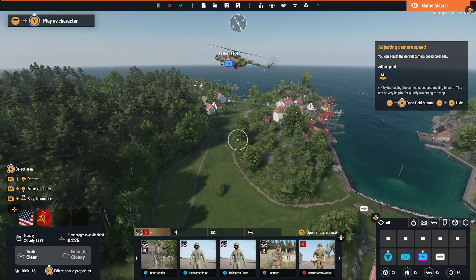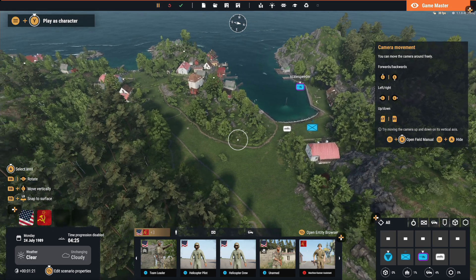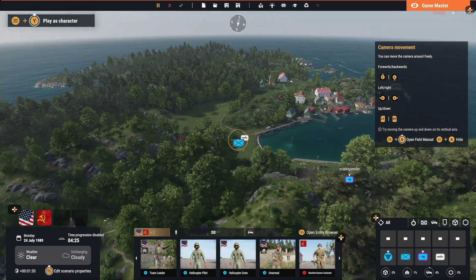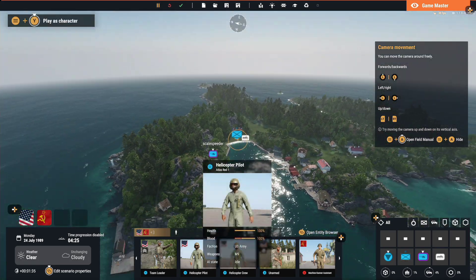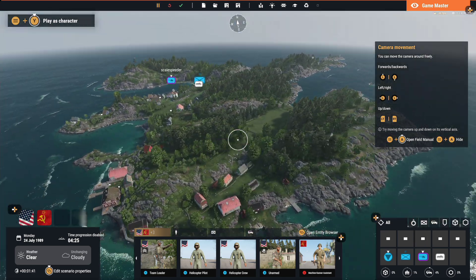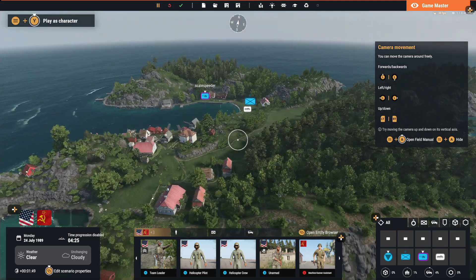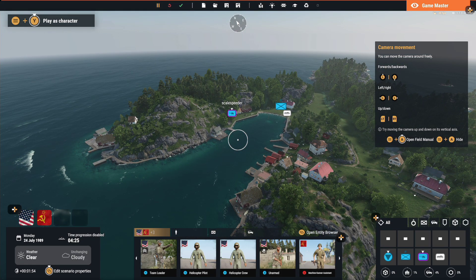So there you have it - that is how you can check out modded maps and the scenarios that come with them on PC and Xbox locally. What you're looking for is to check out the map, see how complete it is - quite a few aren't that complete - and to decide where you're going to be placing assets, whether it's worth creating a game master scenario on your remote community server, and generally just having a bit of fun in game master sandbox mode. Hopefully this video has been useful - if it has, hit like, subscribe if you want to see more, and I'll see you again soon.